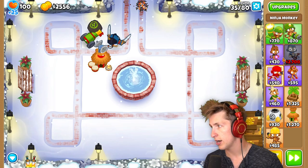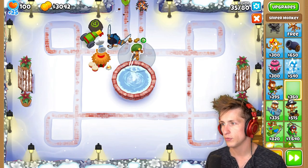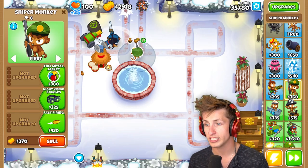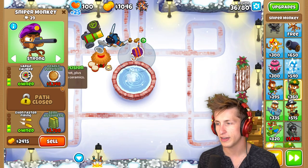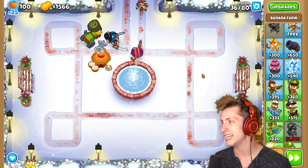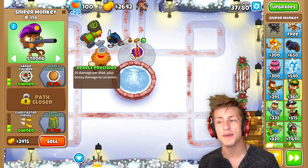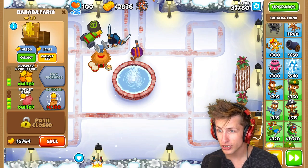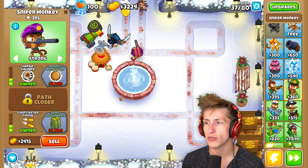We have a couple of rounds until we have to deal with this very pesky balloon. We can put our Sniper right here, since they're still in range of our village. Strong, fast firing, even faster. I love Sniper Deadly Precision — you can't go wrong with it. It's just so good. 20 damage per shot. That's crazy. And no one's going to convince me otherwise.